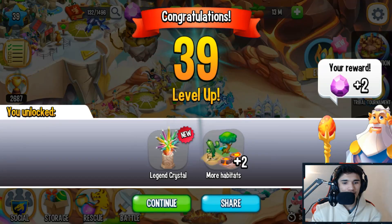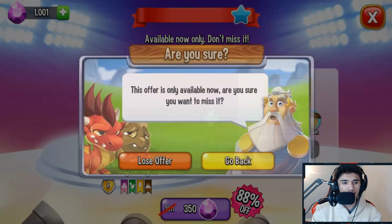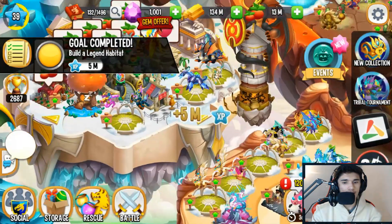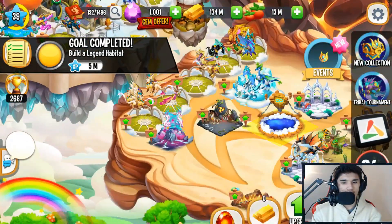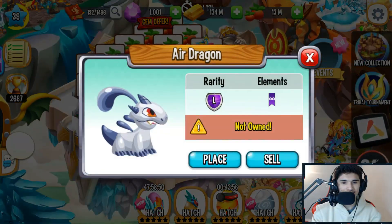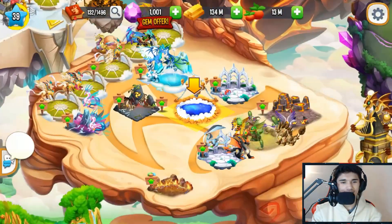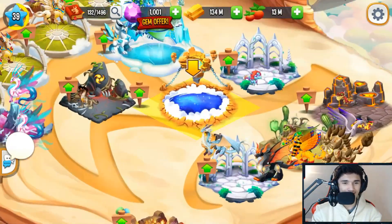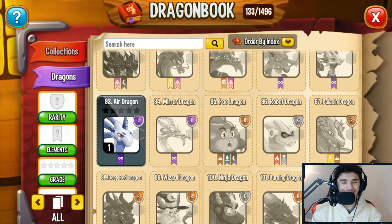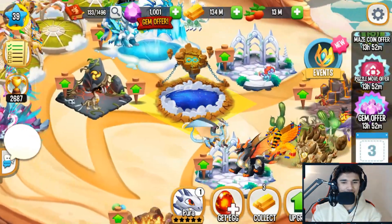We reached level 39 — we got more habitats and also a Legend Crystal. I'm going to pass on this offer. We got ourselves the legendary habitat, and here goes my first legendary dragon — well, I'm talking about three-element dragons that go to those habitats specifically. There it is, we got ourselves the Air Dragon — looks so adorable. We got 292 coins.